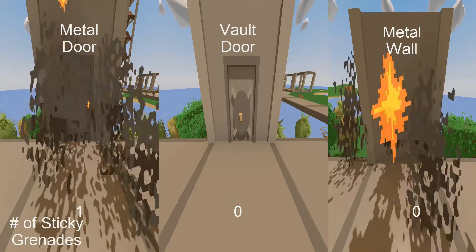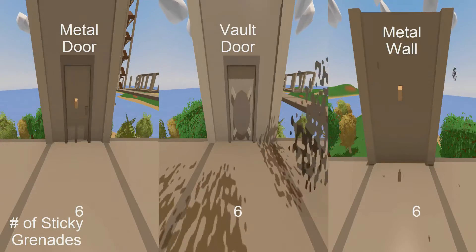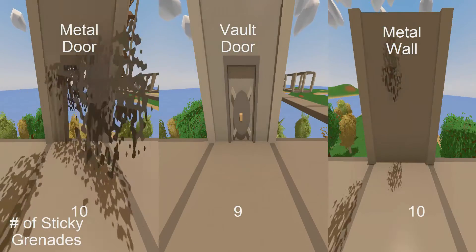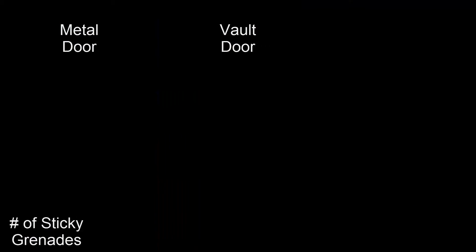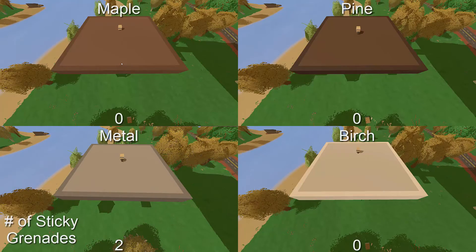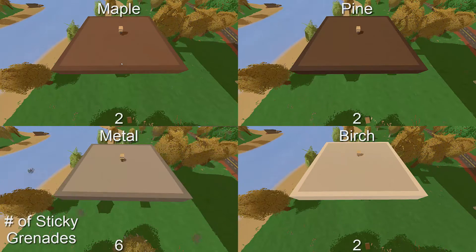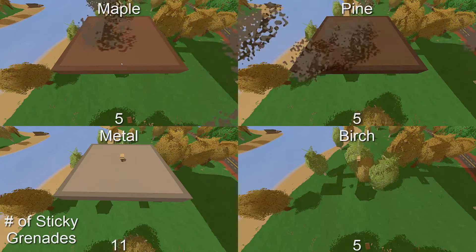In theory, these grenades could provide a precise way to destroy doors with their sticky exterior, however it takes a whopping 10 sticky grenades to defeat a metal door that only costs 5 scrap metal to craft. Similar to the military fragmentation grenade, the sticky grenade's damage renders the difference between pine and maple's structure health useless, as it takes 6 sticky grenades for each of them. Metal survives more than double the strongest type of wood, and birch is destroyed in only 5 sticky grenades.